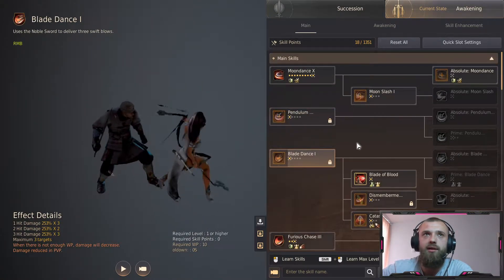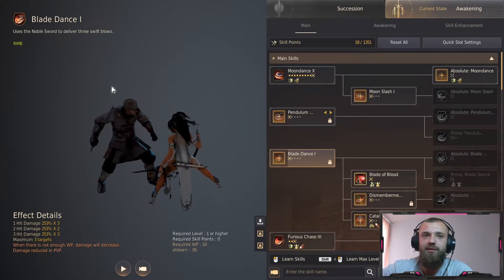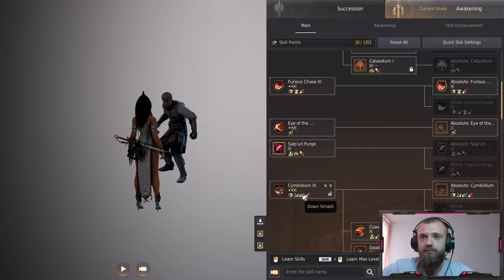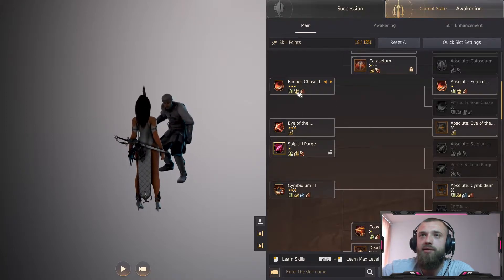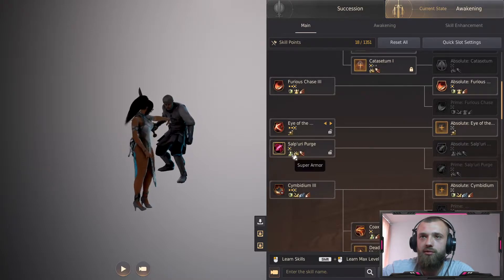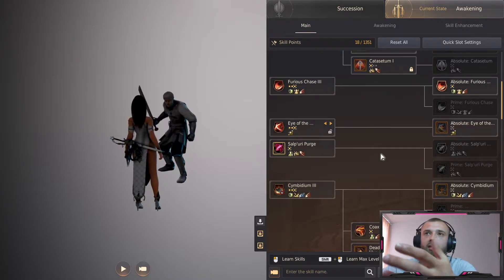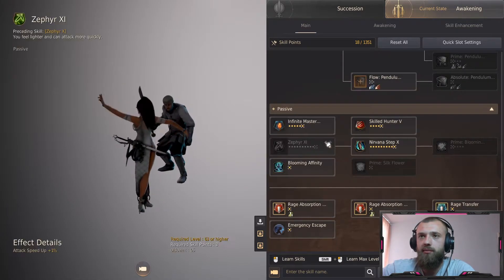You have the lock/unlock here. I gotta say I like this preview thing - it gives you insight into what the skill is about. I feel it's a lot easier to check skills than in the last UI. It's not transparent like the old window, but it's cool. You have modifiers listed - like if it's a stiffen, down attack, forward guard, CC, super armor, floating - so it's easier to figure out what each skill does and incorporate that into your combo.